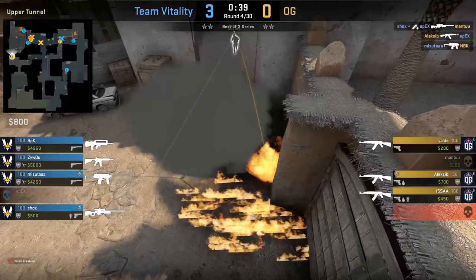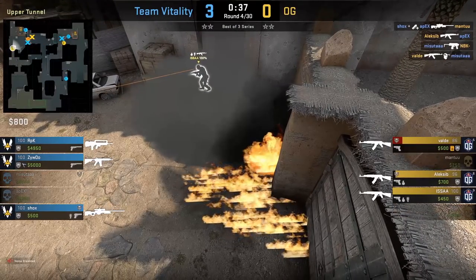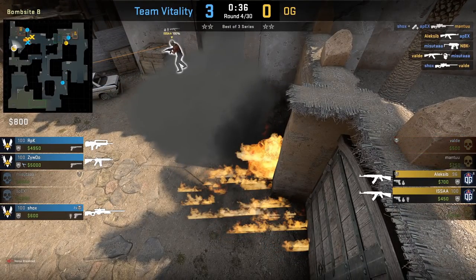Do you want to see this nade set combo that Issa throws on Dust 2, where he throws the lurk smoke and molly from one position? I'll have this alongside many other trick clips that didn't make this video, exclusive to my Discord members — the invite link is in the description box or comment section.